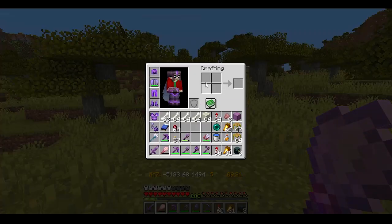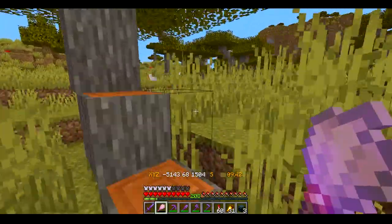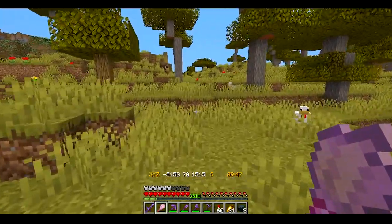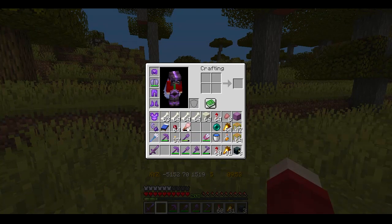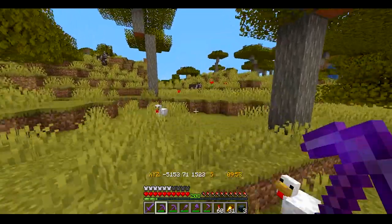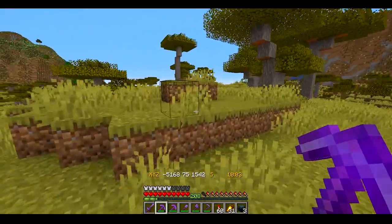We've got eight scutes — I think enough to make wolf armor and then repair it. But that really takes durability off the brush. I've got six durability left; I can't have that in my hand just in case I break it. That sounds like a bad time — I put a lot of enchantments on that brush.